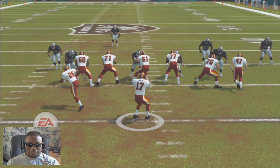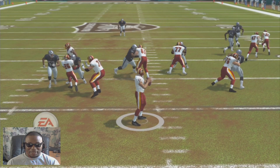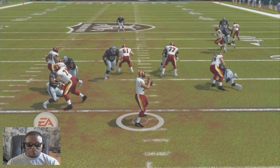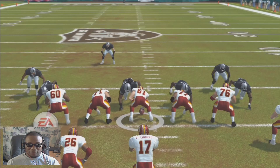After Portis picked him up, number 60 tried to get back into the play, seeing a linebacker coming. He came behind him, but you see the guard picked him up right there and they formed a nice pocket for Jason Campbell to throw that pass. Let's play it at speed.